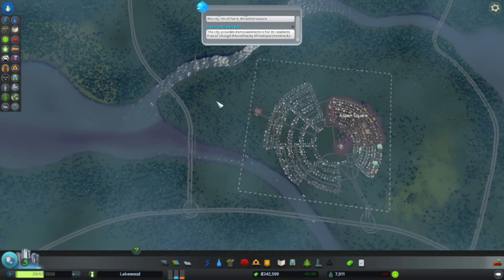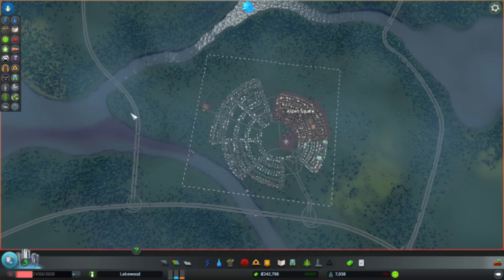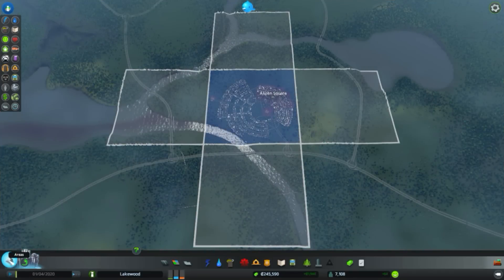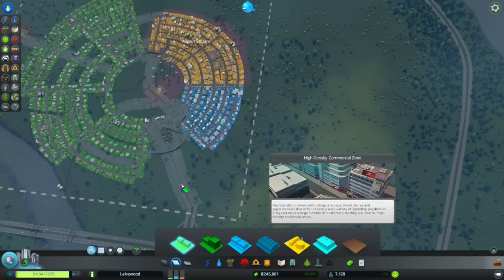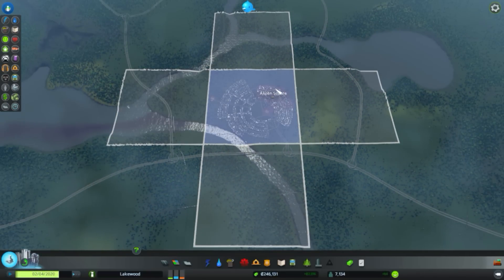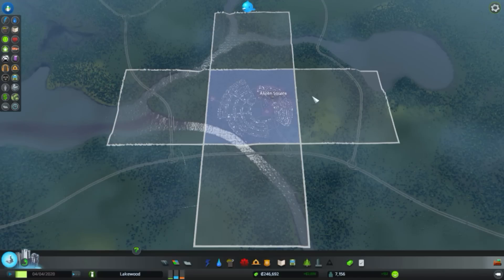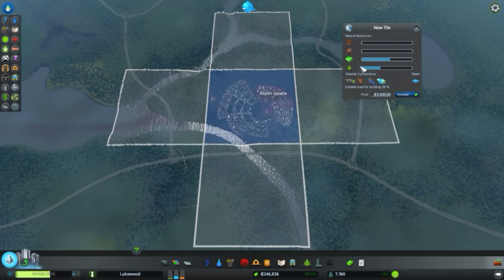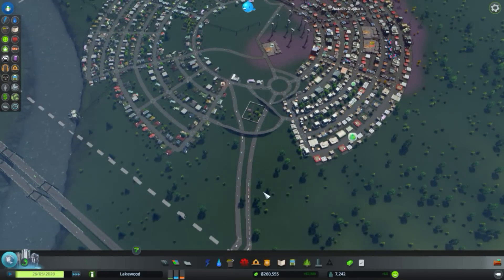I think it's time to buy a new plot — I want to buy this one so we can expand and get some cheap energy since we don't have strong winds. Actually, now that I think about it, we've unlocked high density residential and high density commercial zones, so we don't really need a lot of space here for now. We do need more space for industry though — that has to sprawl out more. We have a highway connection here which we can use to take traffic directly into the industrial area. Let's grab this tile.